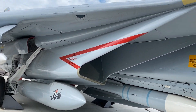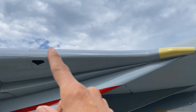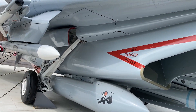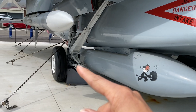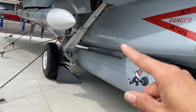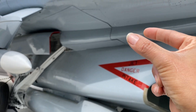The earliest model had what we call a glove vane right in this area here — they deleted it later on. Another curious thing: this is the main landing gear. When it goes up, it has to turn 90 degrees into the wheel well.